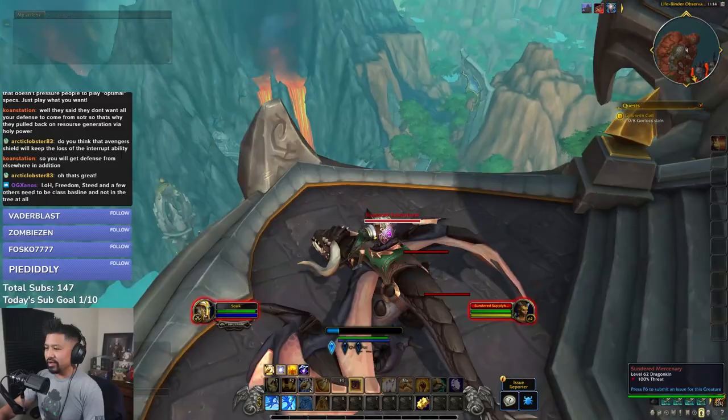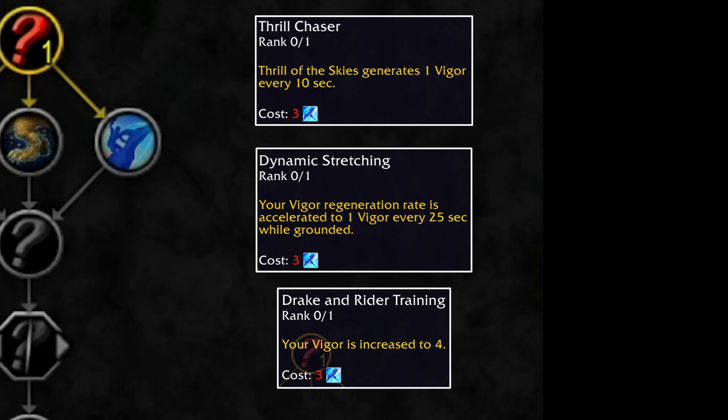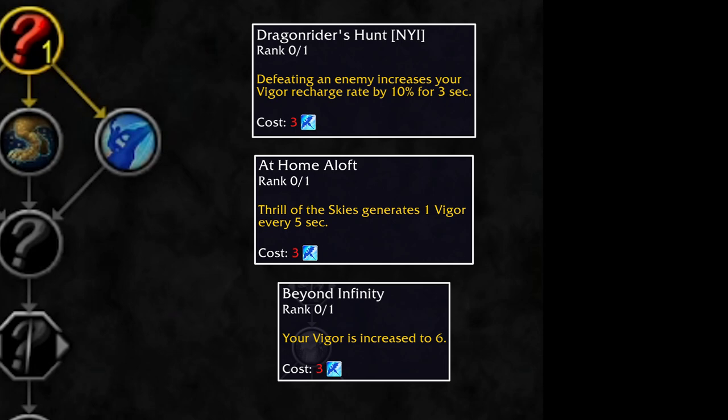Let's talk about the dragonriding talent and training. This is going to be a short section because everything's broken, including the image I captured — I completely lost my dragonriding in the alpha. There's a fairly linear progression track that strengthens dragonriding as we move down. At the top is where we put in considerable work to increase our Vigor and its regeneration. Vigor maxes at 6, can recharge quickly after defeating enemies or gathering, and recovers faster when flying at high speeds — to the point where you can almost fly perpetually.